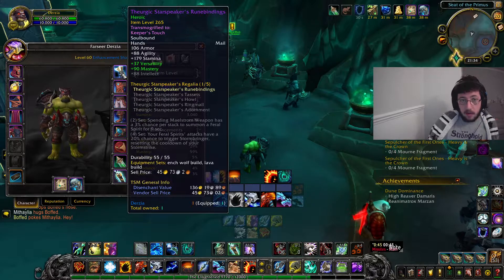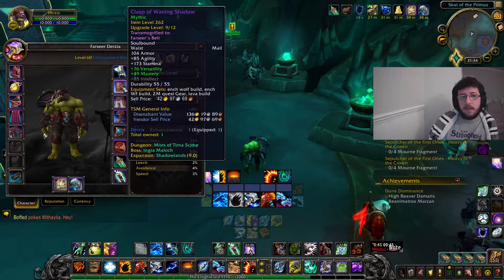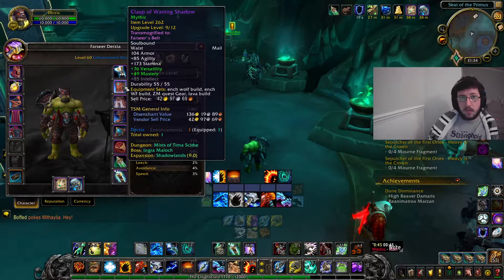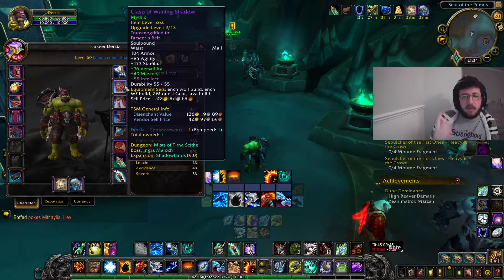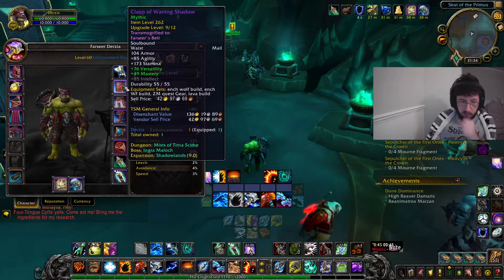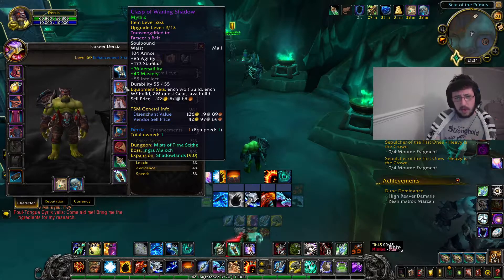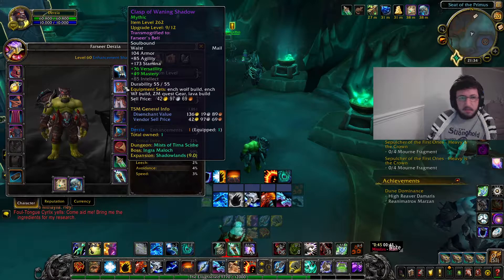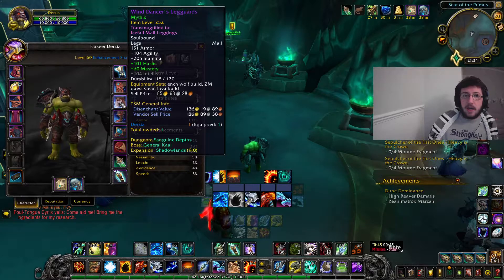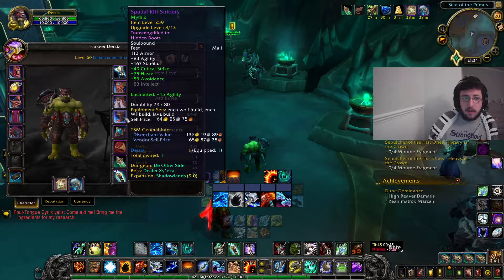I've got my set gloves and that just comes with versatility and mastery - bog standard, there'll always be versatility and mastery. My waist I've got versatility and mastery again - Clasp of the Waning Shadow. It is worth noting that come next Wednesday's reset, once we've finished the campaign you do get a legendary, so anyone looking at my waist and thinking they should get that - don't worry, just keep up with the campaign and you get a legendary. Legs are pretty much BIS especially for this build - haste and mastery - and they are Windedancer's Legguards.